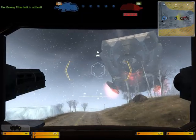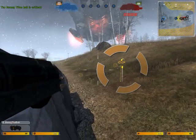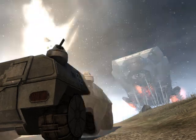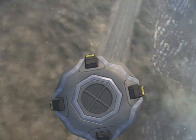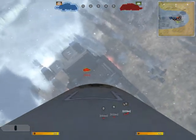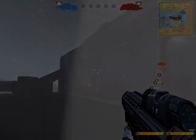The launch pod position in the APC has an indicator which will let you know when you are in boarding range of the Titan. Once in range, launch the pod using the right mouse button — it will automatically orient on the closest Titan. You can then maneuver the pod onto the Titan using your standard vehicle controls.